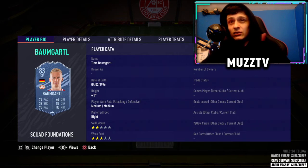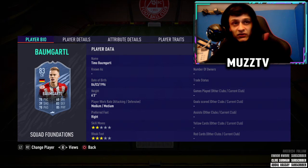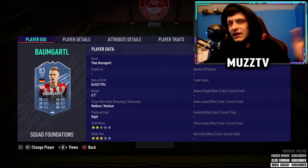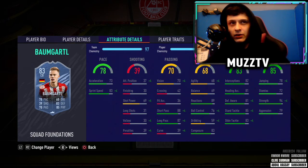Next up we have got Bongarda, who is actually a milestone card, so you'll need to go and unlock him. We did need a German center back, and Bongarda fits in very well because he's actually a very good card in game. If you put a Shadow on him especially, he's a very good card. On my main account I've got him and he's very good — six foot three, just a beast. He plays better than his stats suggest in my opinion, but you just need a Shadow on him to boost up his pace.